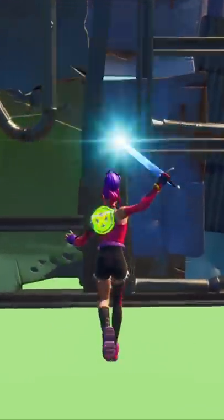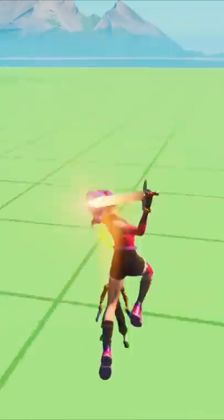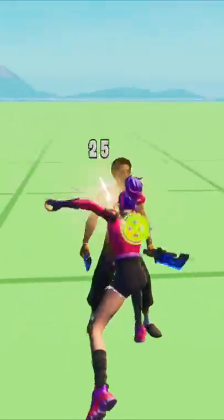Fortnite added swords in the latest update. When you charge the sword, it'll do the spin moves that can do up to 1700 damage. There's also a jumping attack like the lightsaber that'll do 100 damage.